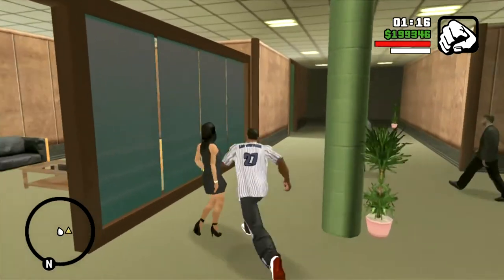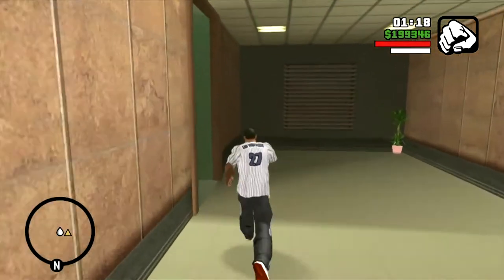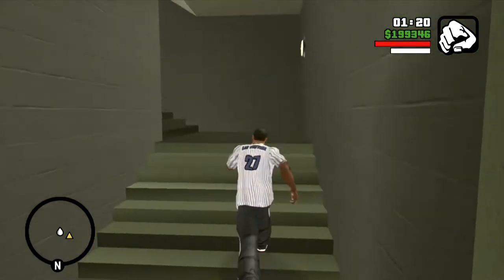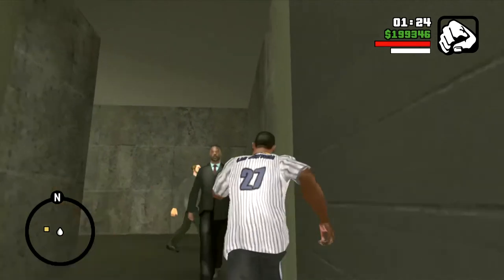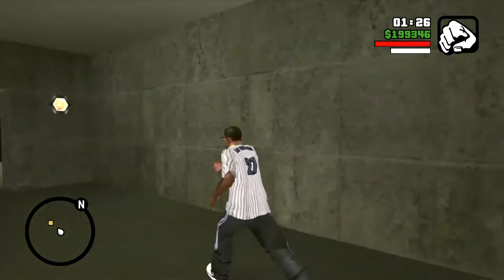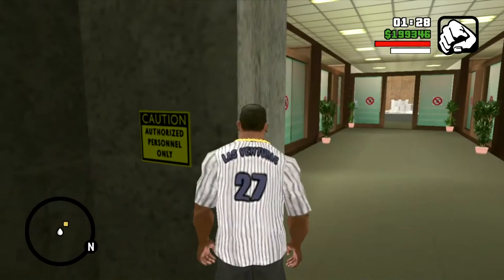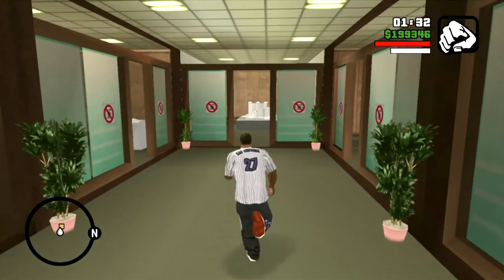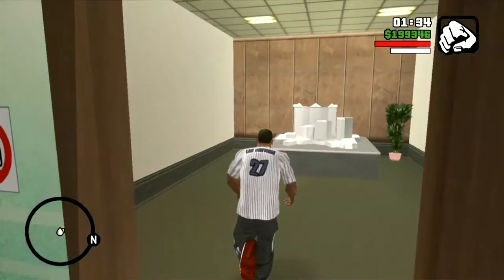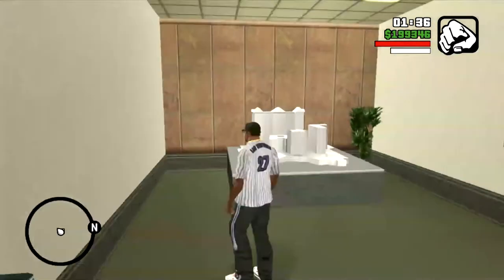Make sure CJ doesn't have any weapons visible because that will cause problems. Once you get back up to the fourth floor and into the room where the plans are, you see the model — run in there, focus in, and take a photo of the plans.